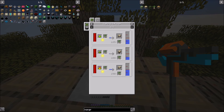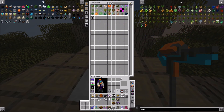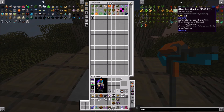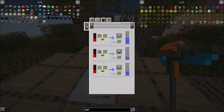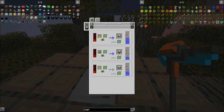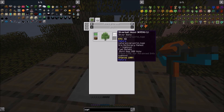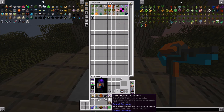Does it not have planks? It doesn't have planks? Well, that's interesting. So let's go back and look at our saplings again. What was the other one? I think it was a silverbell. It doesn't have either. Let's get some silverbell going, because I think that's the color I want to go with.